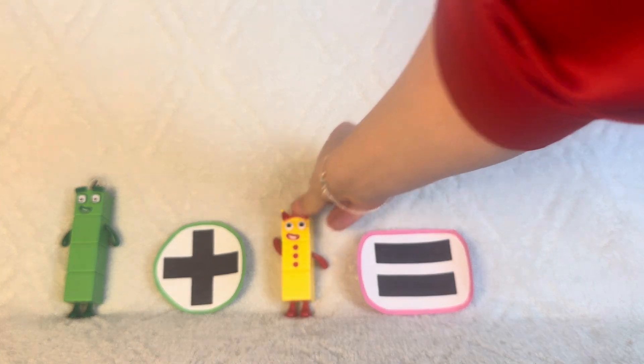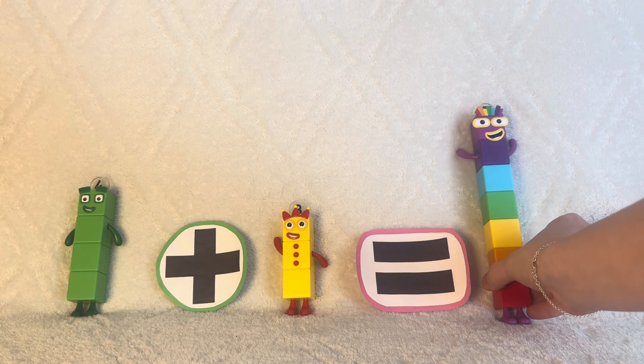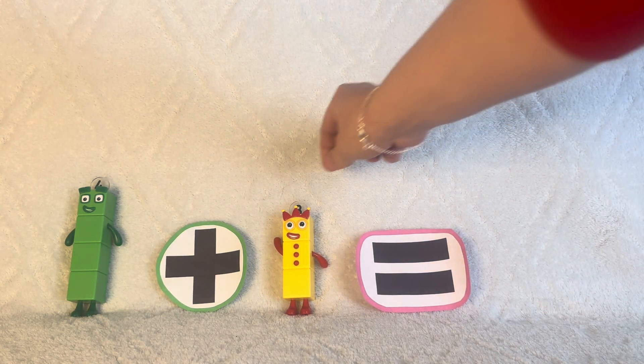Four plus three. One, two, three equals lucky number seven. Red, orange, yellow, green, blue, indigo, and violet. I am three. Look at me!